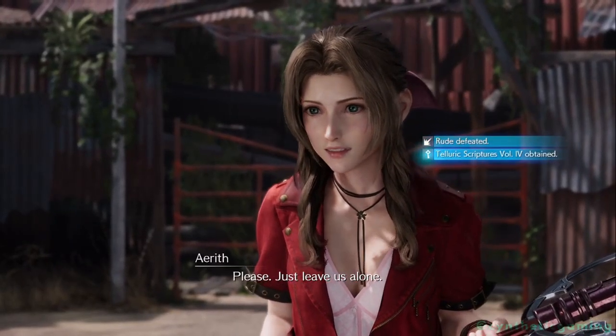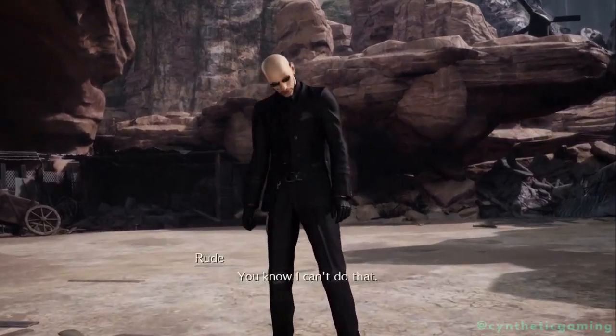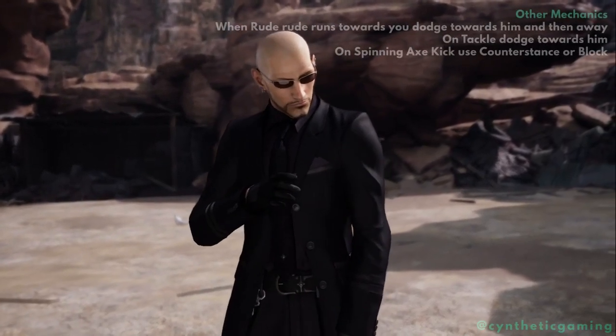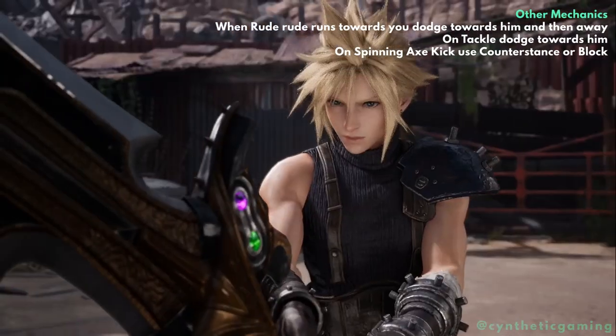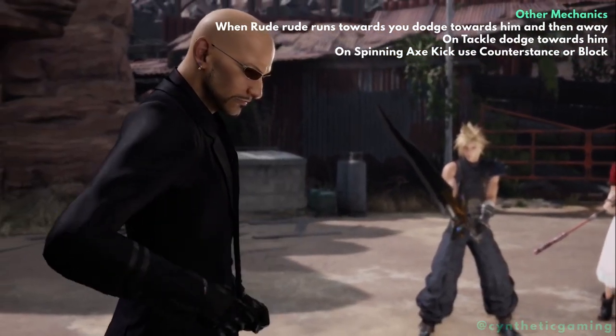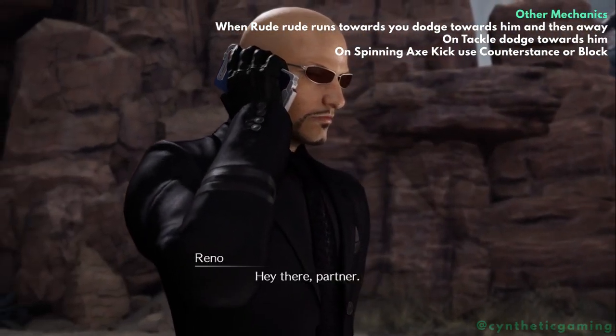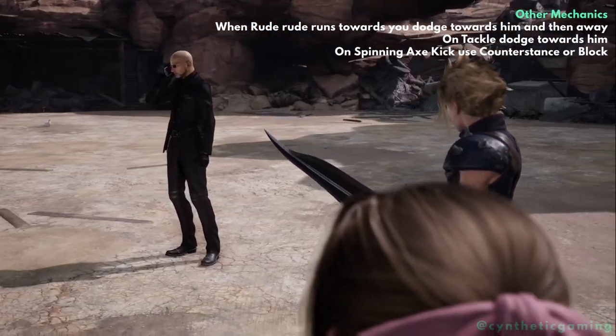Before finishing up — I understand this guide makes a lot of Rude's mechanics null and void, so I should touch on them. When Rude is running at you, simply dodge roll towards him and then away to avoid his attacks. For Tackle, dodge roll towards Rude and he'll miss. For Spinning Axe Kick, I'd recommend using Counter Stance or just blocking it.